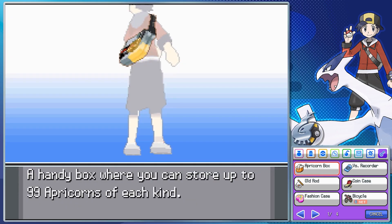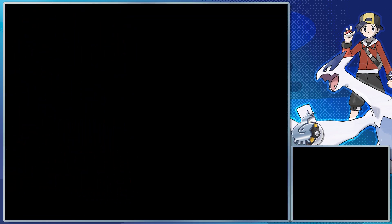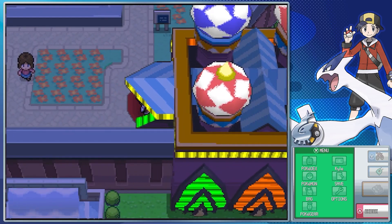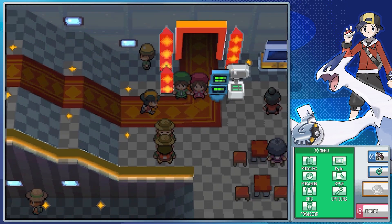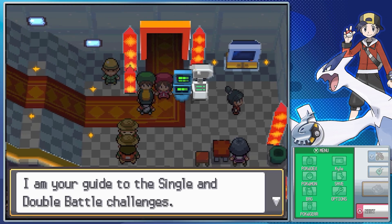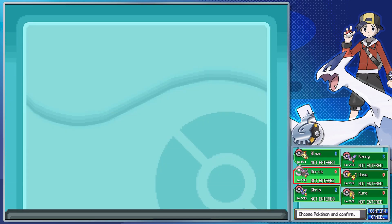There's only one Battle Frontier facility left — it's time to head back to the Battle Arcade. I like this area a lot, so at least it's a fun one to end on. It's also the only place besides the Battle Castle where you can actively give yourself a handicap against the Frontier Brain. It's always been one of my favorite things about RPGs — having a battle you're struggling with, then finding the one strategy that completely destroys any threat the boss fight could be.